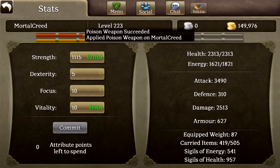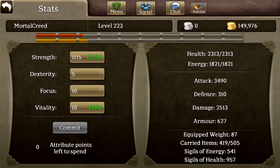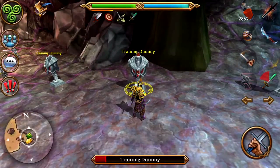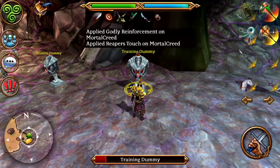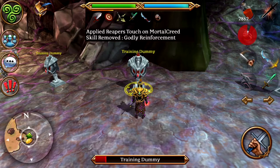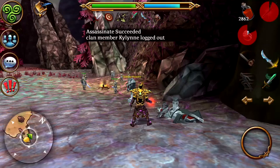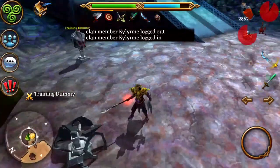I always max Poison Weapon too — that's another thing. You're going to want to rebirth to full strength. Look at this — all maxed, full strength. We'll have Poison Weapon on, hit both these skills, go over here, switch to the Holly, and then we just max. Well, that was a really crappy hit, but you kind of get the idea.